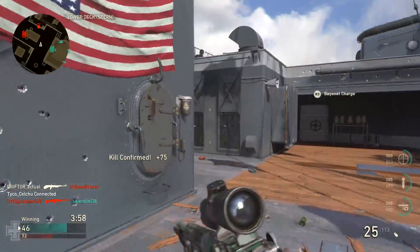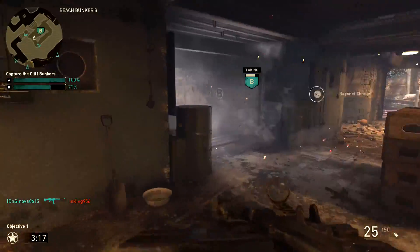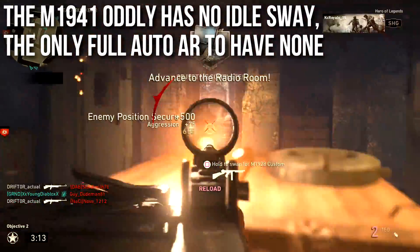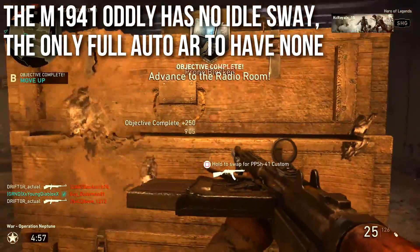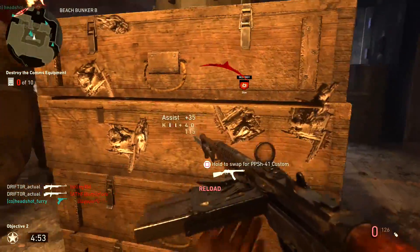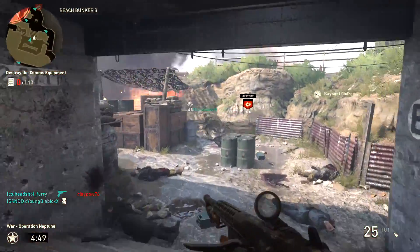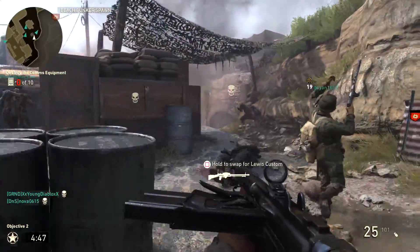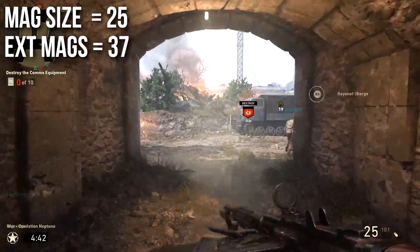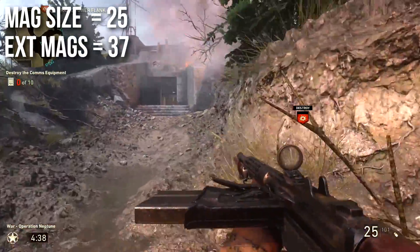The M1941 oddly has no idle sway, making it the only fully automatic assault rifle in World War 2 with none. The STG, BAR, and FG42 all have idle sway — some a very significant amount — which can make them difficult to use, but the M1941 has none, which is a good thing. Magazine size is 25, and with Extended Mags it's 37.